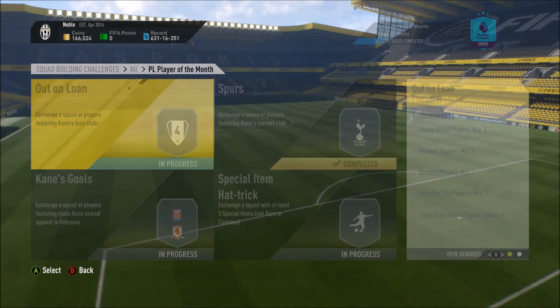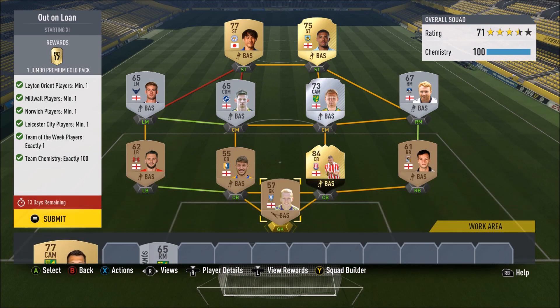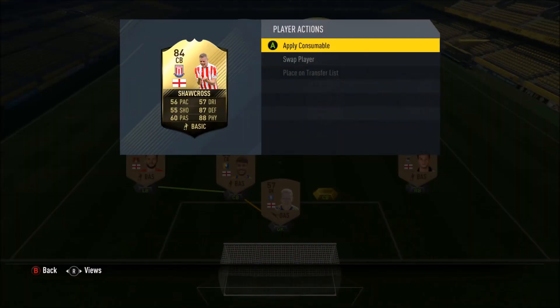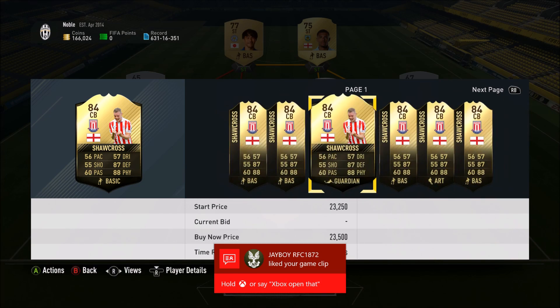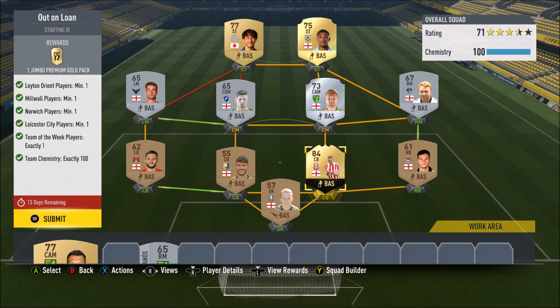Next up: Out on Loan. This one is not too bad at all. You might wonder why I'm using an 84-rated Inform — well, he's actually insanely cheap, 18,250. I bought him before and he's still going for under 20k. So this is just about one of the cheapest Informs you can get, and he works for chemistry. Even though he's a gold 84, he's super cheap. We can use a lot of bronze here.